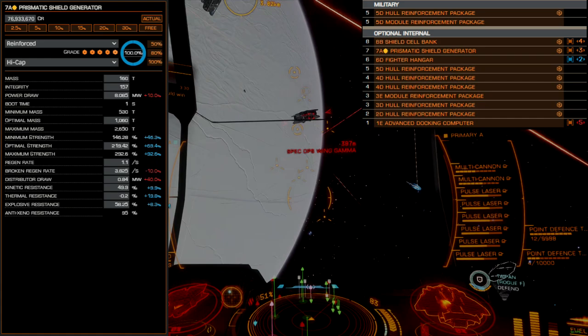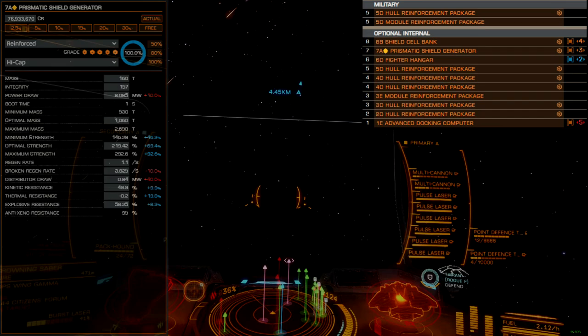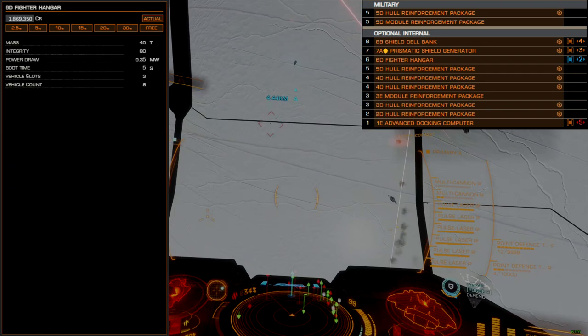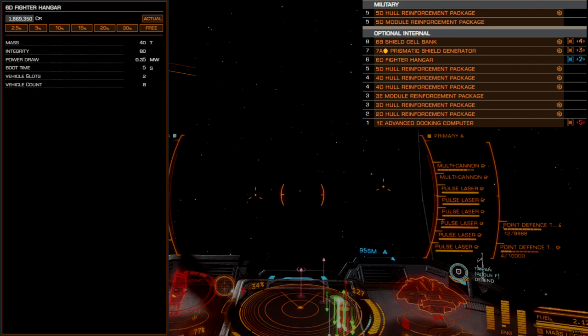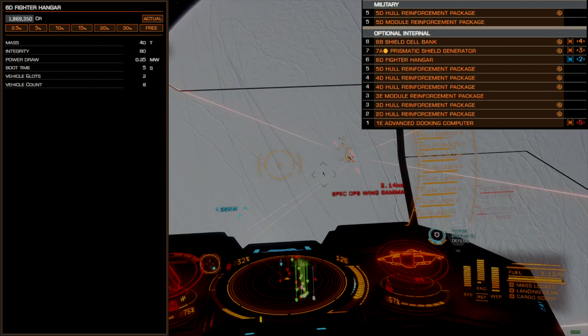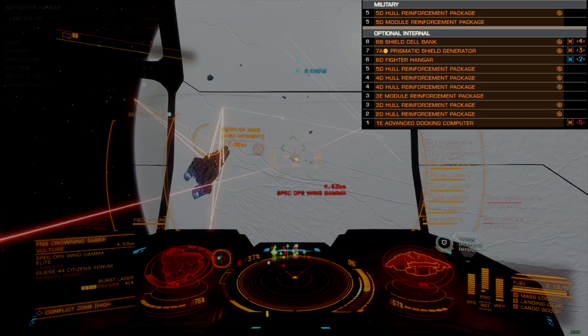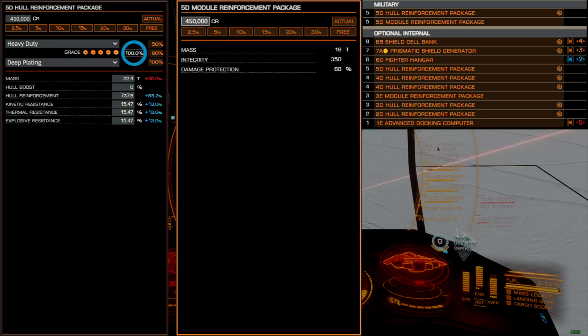This comes at the cost of a less balanced damage resistance profile, but still allows for all damage resistances to settle above 30%. This is a great shield for resisting plasma accelerators while still being able to hold off conventional weapon damage. A size 6D fighter hangar provides support options for PvE-focused solo engagements — a great way to break up incoming hostile ships, providing extra damage potential leveraged by an NPC pilot or two friends via multi-crew.